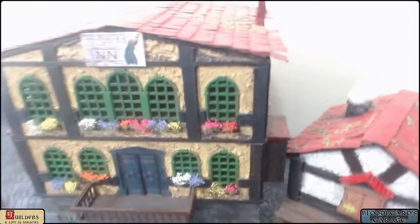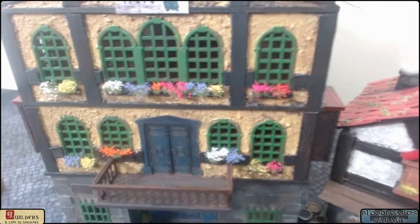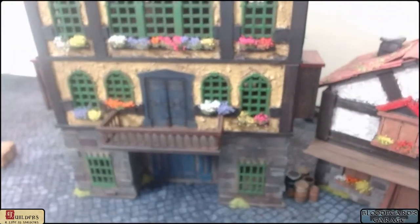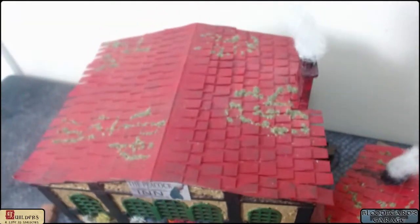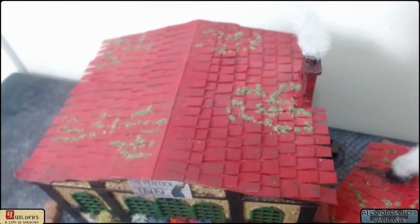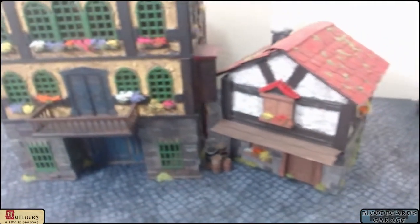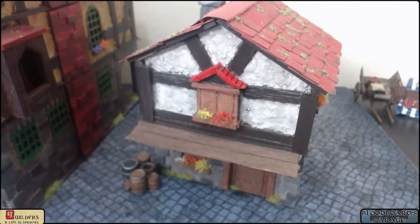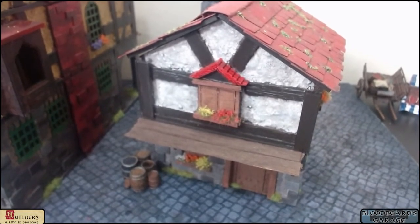I've been adding tons of flower tufts to all the windows. I really like the way it looks — the color and feel of a nice, cozy fantasy city. There's no grimdark here. The buildings are quick to paint this way: base coat with spray paint, cheap acrylics for dry brushing, and a brown wash when you're all done.